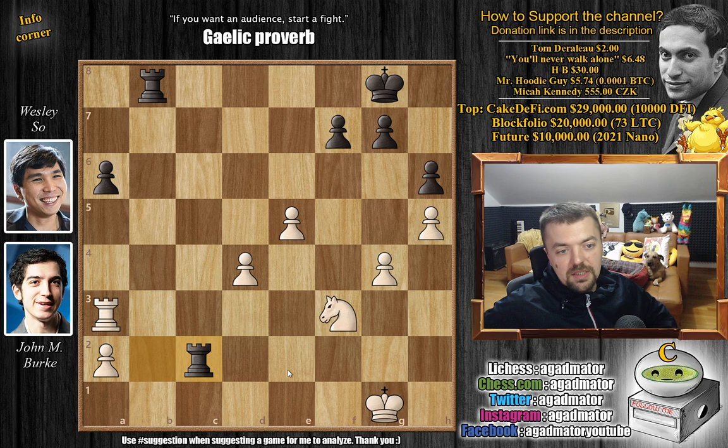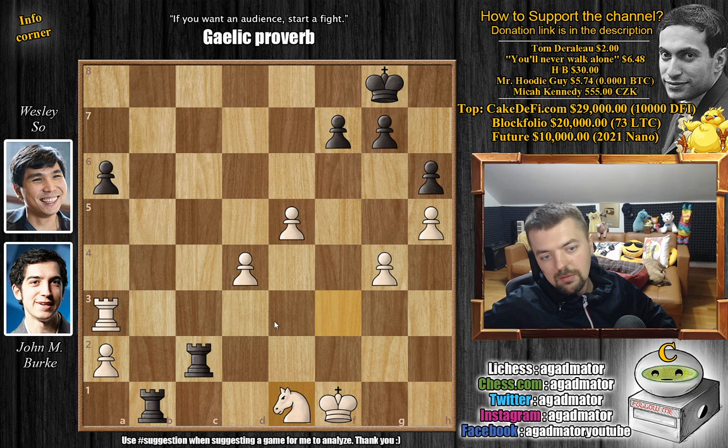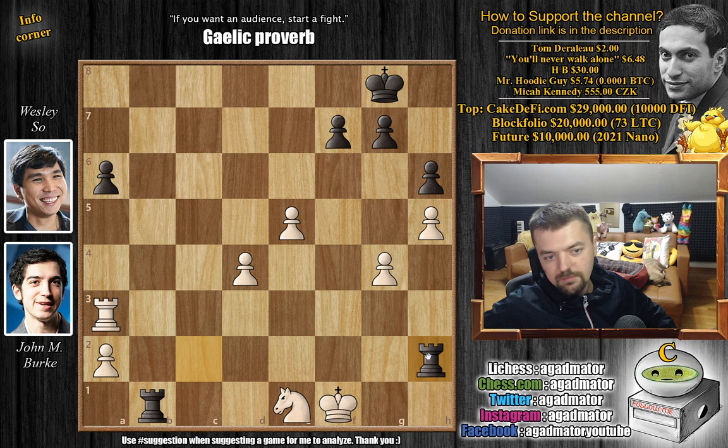There is nothing more to be done — white is down material, and although he's up a pawn, he cannot grab on a6. The two rooks are simply too strong. Rook to b1 is the threat of checkmate, so you can't even go for the a6 pawn. For example if king f1 trying to avoid mate, you can block with knight e1 but rook h2 again threatens checkmate — just a very ugly, impossible position to play. After rook captures on c2, Burke resigned.